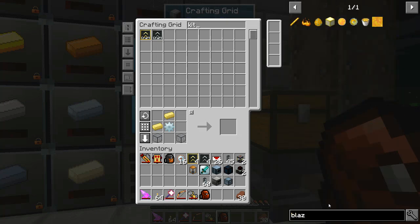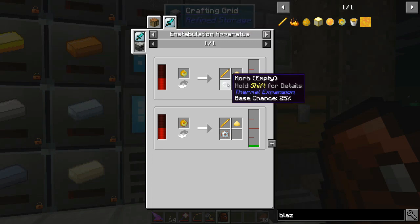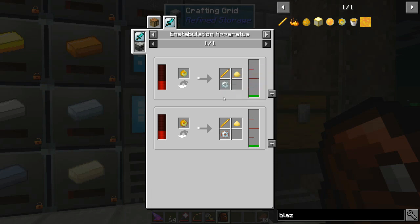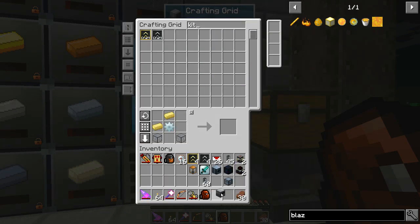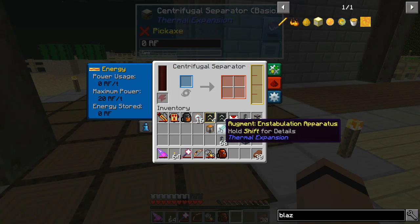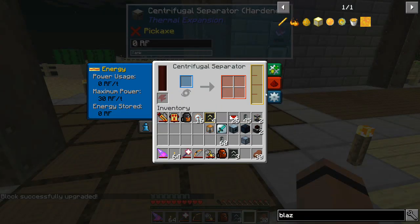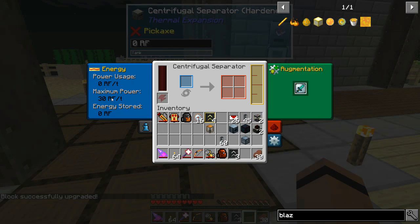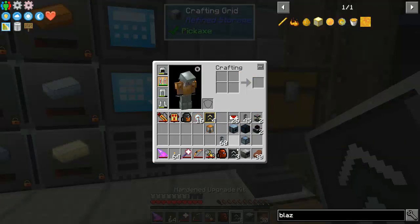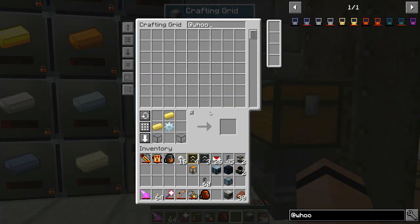I can see how much power the Instabulation Apparatus is going to take - 20 RF a tick. So upgraded and we could do that right now - upgrade it and give it the augment, so it's only 30 RF and it should produce 40, so that should be fine. Now the last thing I want to build - I am tired of using portals, so I'm going to need lead plates, invar plates, and electrum. Let's make some plates.